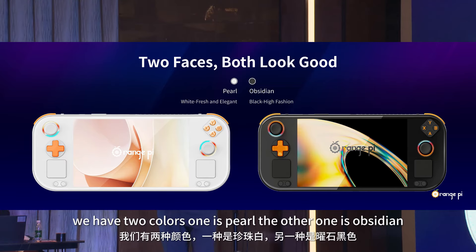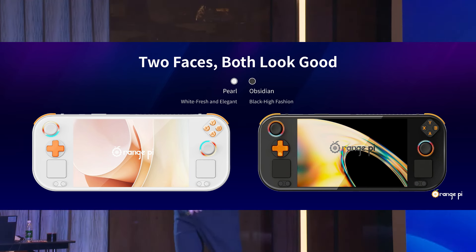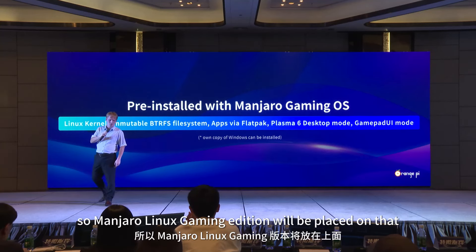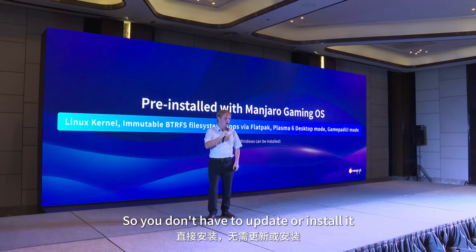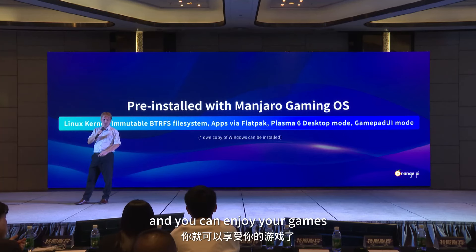We have two colors: Pearl White and Obsidian Black, which both look really great. The device runs a different operating system than most competitors — while most have Windows 11, on this device we use Linux. Manjaro Linux Gaming Edition will be pre-installed. It features a Linux 6.7 kernel, an immutable file system based on Btrfs, and all applications are delivered via Flatpak — so you don't have to manually update or install them. The setup process takes just two minutes, and then you can enjoy your games.